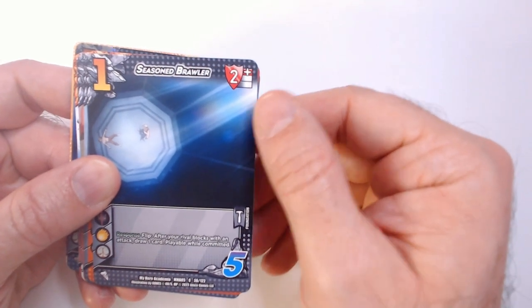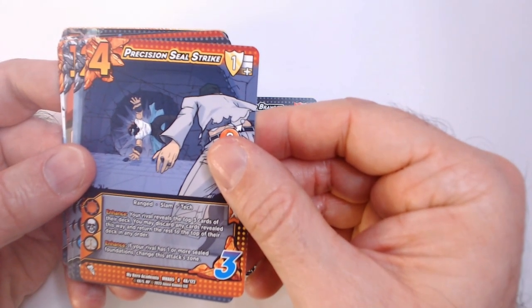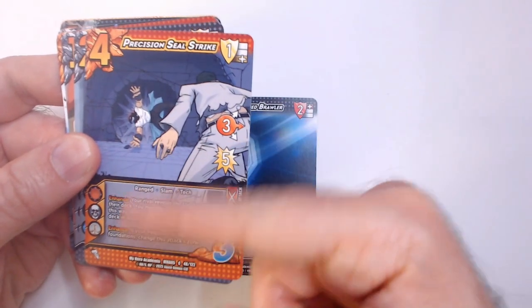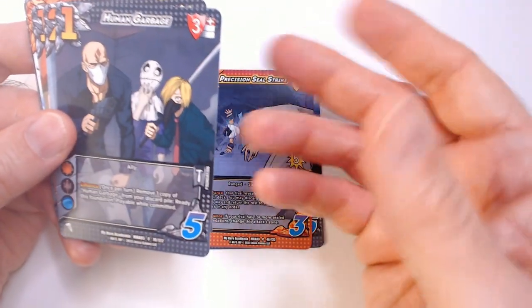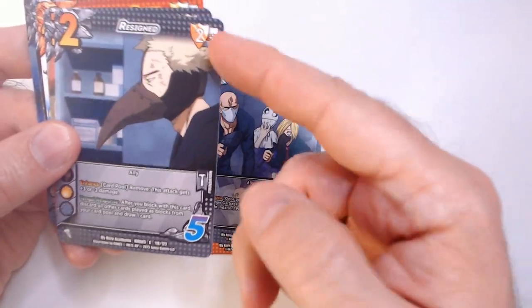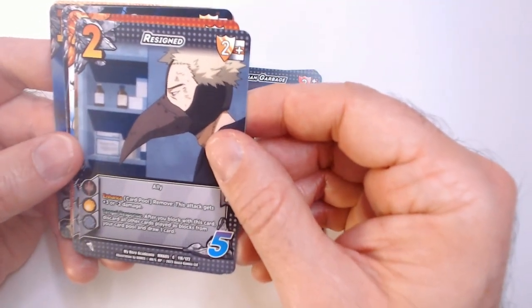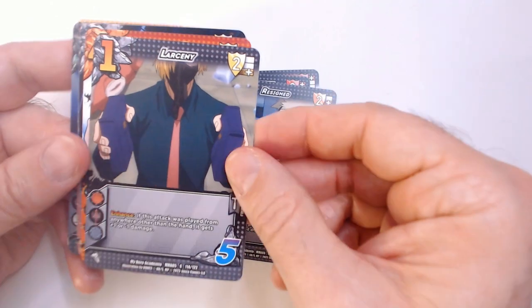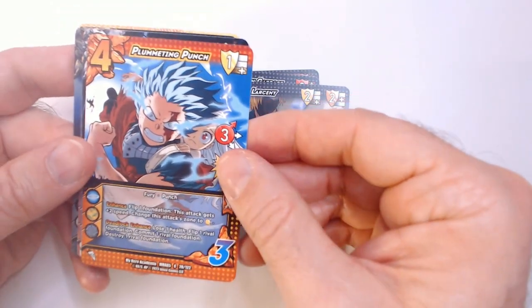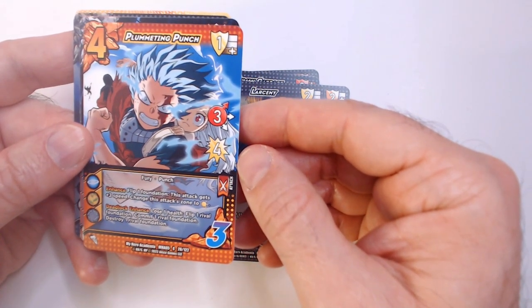You have a high, mid, and low block area. These orange cards are attacks — 'precision seal strike' — lots of text on these attacks. They have fixed the game in some aspects with better blocks. Back in the Mega Man days there were a lot of bad blocks, making gameplay more miserable. Now there's 'larceny,' a 'plummeting punch' — three high for four — so foundations give attacks more speed.